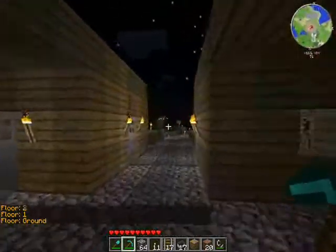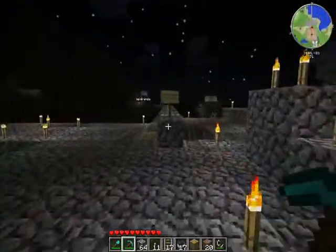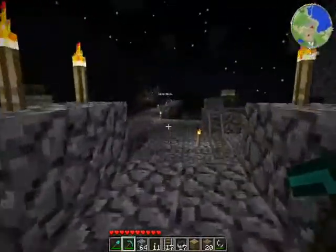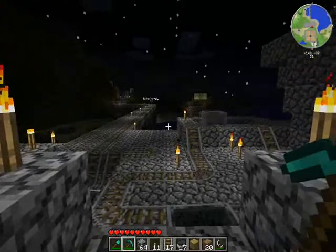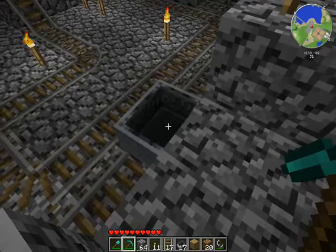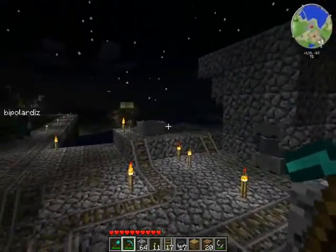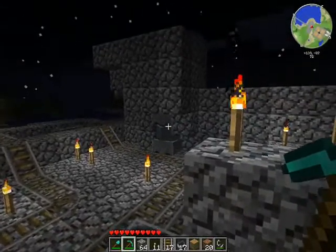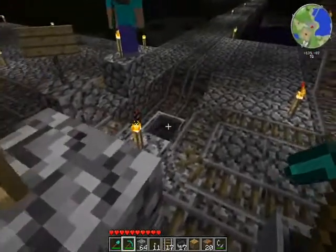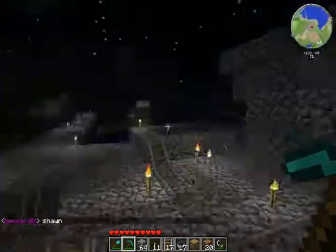Now I'm going to be showing the minecart system, if none of these guys messed it up. So for this to work, as you can tell, when I sit on here there is a pressure plate under it — the stone one. Only when I sit on there will it call that cart over to come here, grab a cart from the dispenser there, which will shoot it, pick me up, and send me to that booster.